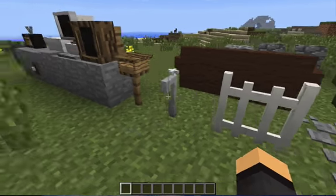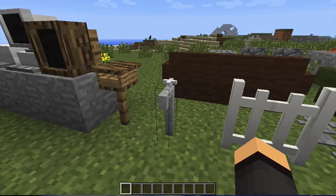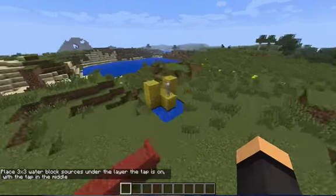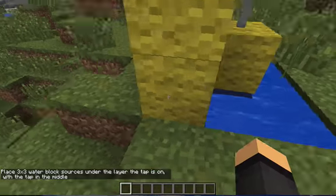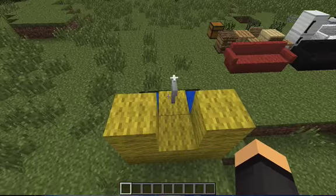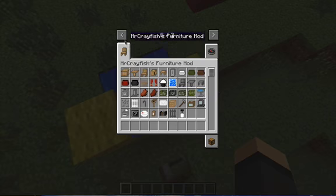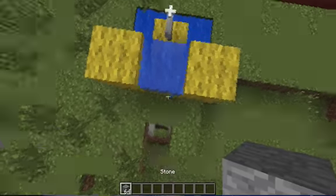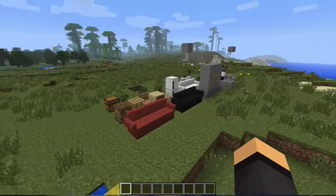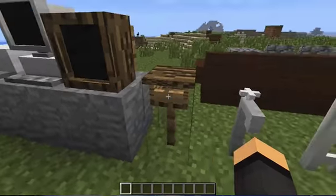Here is a stone path you can make, and a fence. Here is a tap — if you right-click it, it needs a three-by-three water supply. You can see it has nine water slots. When you right-click the tap there's water; if you right-click again it doesn't do anything until you place something there — that's how it works.